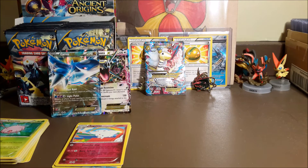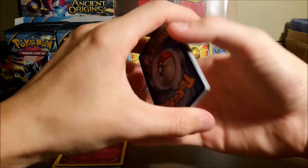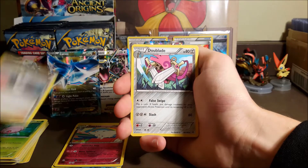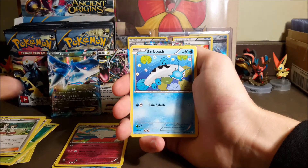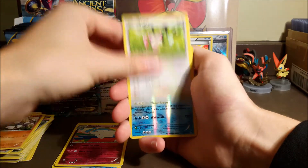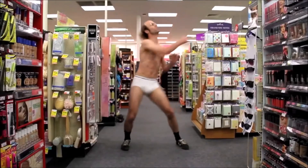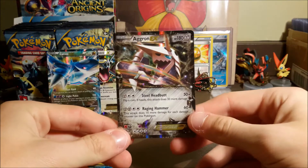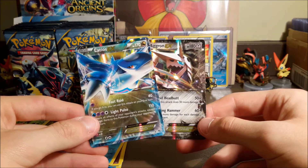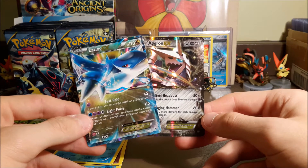We got one more pack — this one being Primal Clash. I don't think we've opened any Primal Clash before; this might be the first one we've ever opened. We got The Blade, Teammates — Full Art Teammates would be awesome — Barboach, Honedge, Electric, Drillbur, Skiddo. Oh nice, another Reverse Rare: a Swampert. And oh my gosh, an Aggron EX! So we pulled two EXs — three if you include the Rayquaza, but I'm not counting that. A Latios and an Aggron. Not the greatest Ultra Rares, but we got two in four packs — that's pretty good odds.